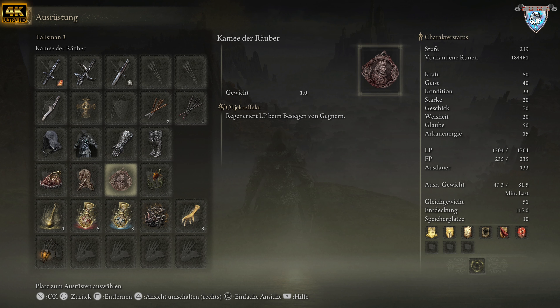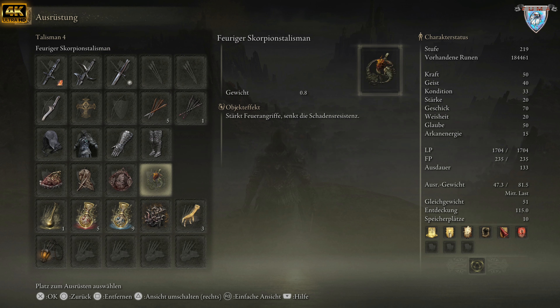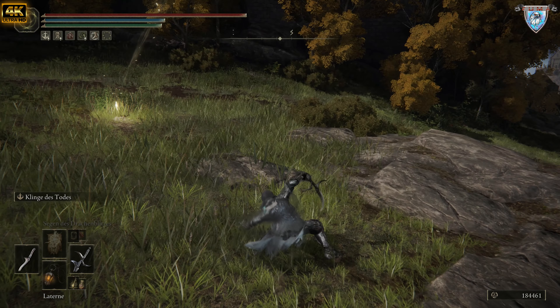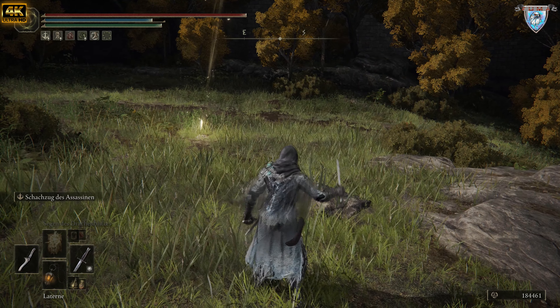Wenn ich gegen einzelne Gegner kämpfe, einfach im freien Feld, beim Bosskampf nehme ich gern Karma der Räuber. Und auf jeden Fall ein Must-Have ist der feurige Skorpion-Talisman, weil alles was ihr austeilt — das ist ja auch Todesfeuer — und nachher unsere Hauptwaffe, gerade gegen große Gegner.